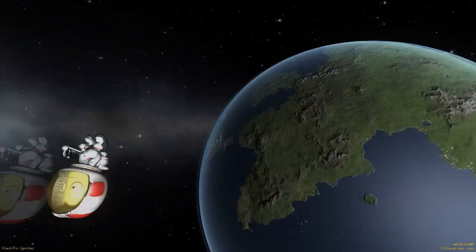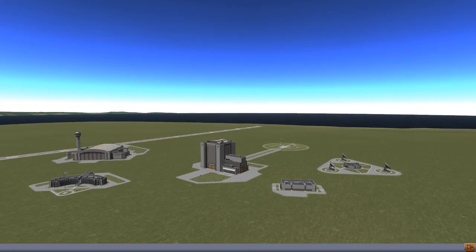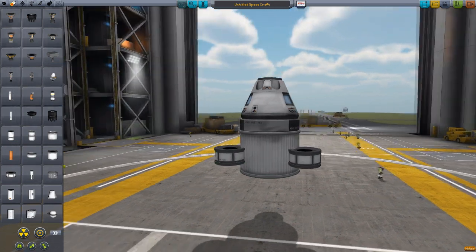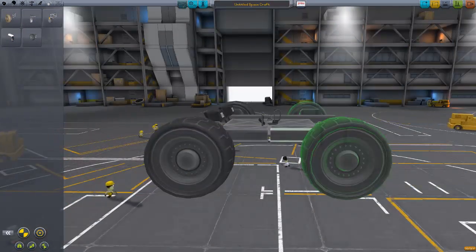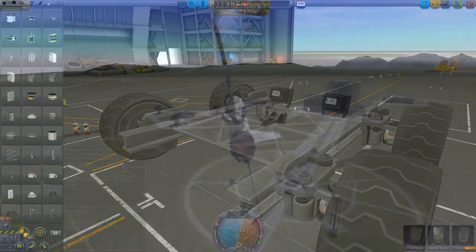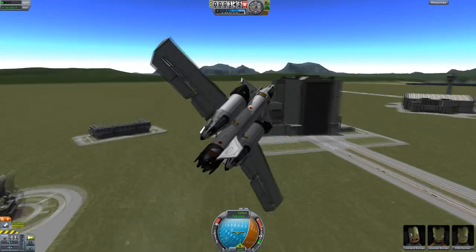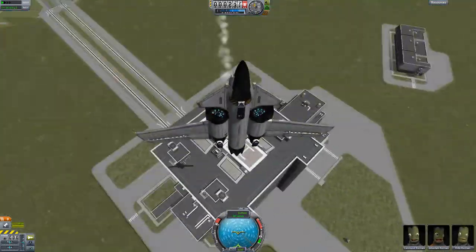In the new update, we've got a completely overhauled space centre, both on the interior and the exterior. The VAB and spaceplane hangar both have completely new interiors with shiny new shadow graphics, and with animator trucks and cargo lifts buzzing around the place. On the exterior, everything looks very different. The spaceplane hangar's got a big tower for you to buzz, and the VAB has got helicopter pads on the roof.